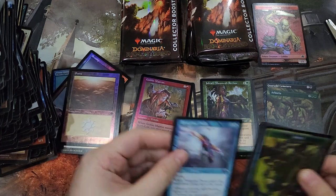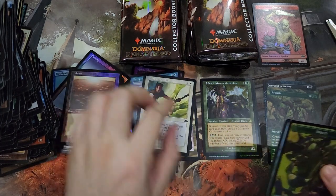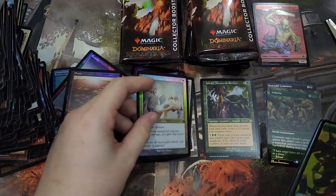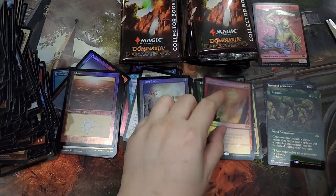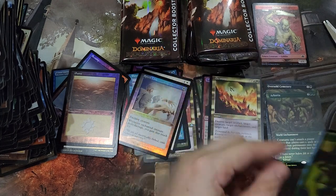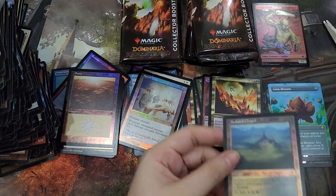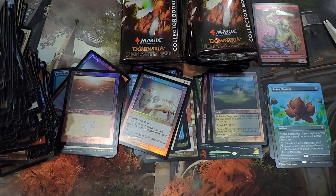Foil Peregrine Drake, Momentary Blink, Spirit Link, Sulfuric Vortex, Decimate, Lotus Blossom, and an Isolated Chapel. I don't know where to put it.